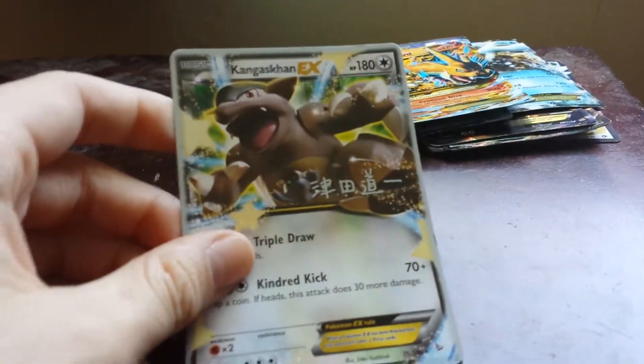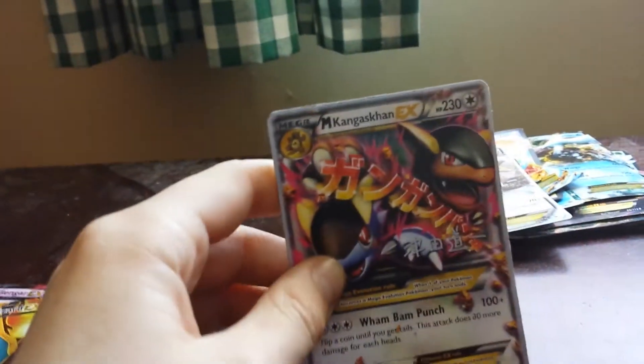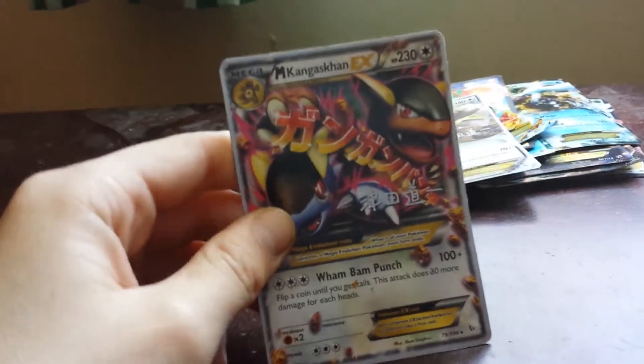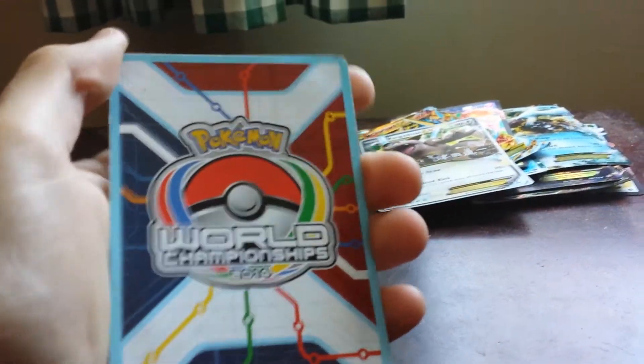This is one of my world champion Kingdra cards. It has 180 health and does 70 plus damage — it's a 2014 world champion card. This is the regular Kingdra, but my other world champion is Mega Kingdra, who has 230 health and does 100 plus damage. Also a 2014 world champion.